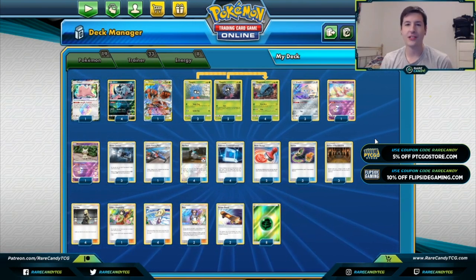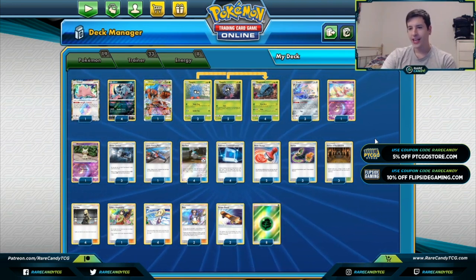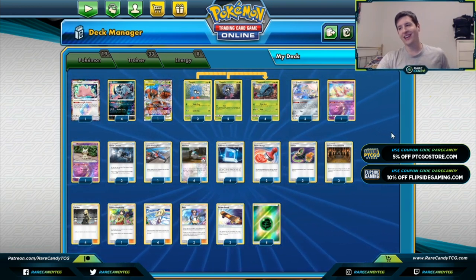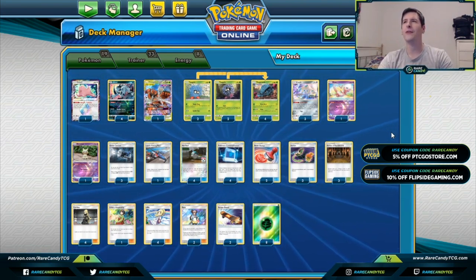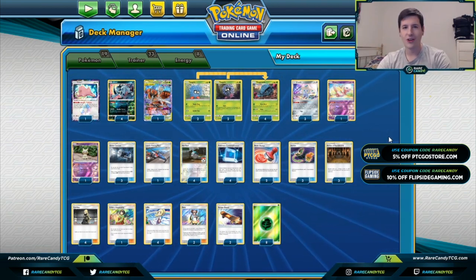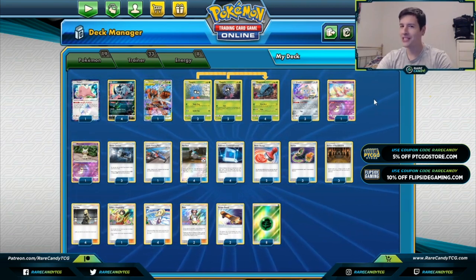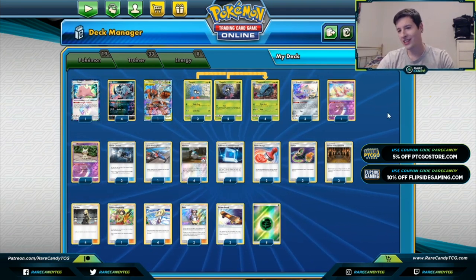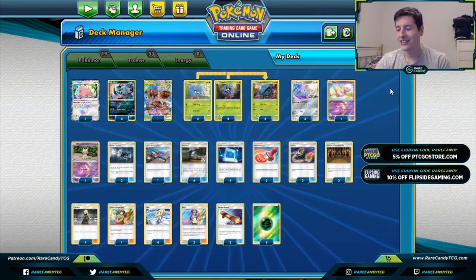Welcome back everyone, it's Eric from Rare Candy. Today we're back on PTCGO continuing our Cosmic Eclipse coverage. We're going to be taking a look at a new Tangrowth deck. This was honestly a card I kind of overlooked, and we had a couple of comments — it might have even been on our set review video — asking why we hadn't talked about Tangrowth. I was kind of thinking the card probably isn't very good.